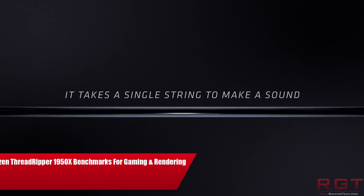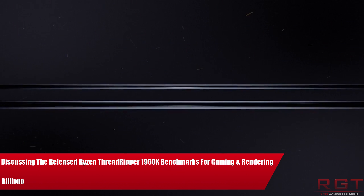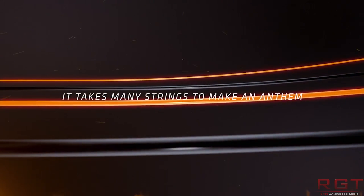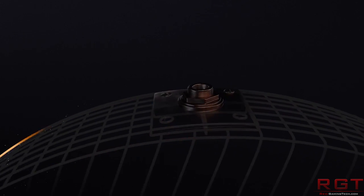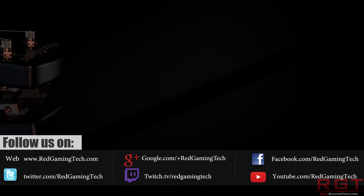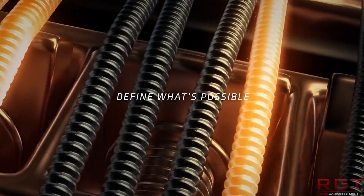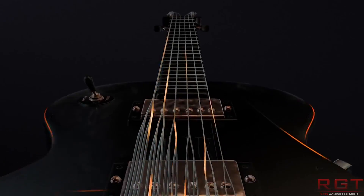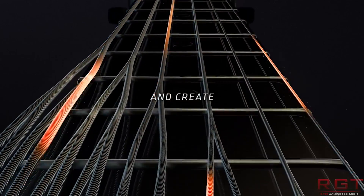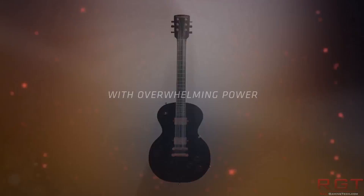Ladies and gentlemen, my name is Paul and in this video we're going to be discussing some benchmarks which have popped up for the Ryzen Threadripper 1950X, thanks to an Alienware Area 51 system which Linus Tech Tips managed to grab for review. Now these are only preview benchmarks so we don't have a great number of them, and BIOS revisions are a bit early as well, so performance will likely increase a little. Memory also isn't as fast as it could be for Threadripper, so bear that in mind.